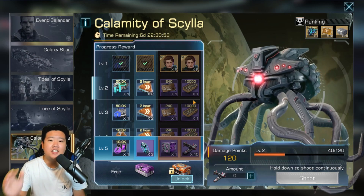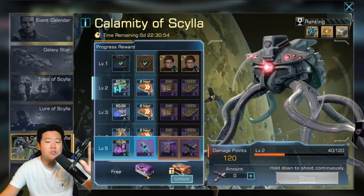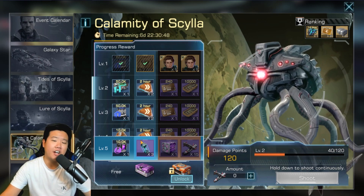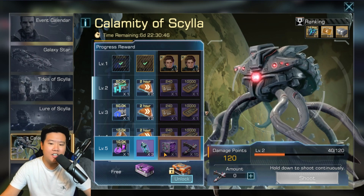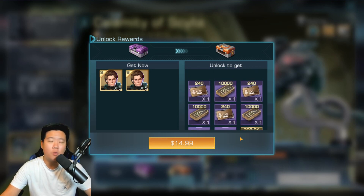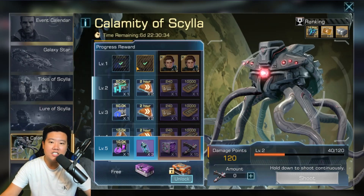Calamity of Scylla is an event where you get a lot of stuff. You have to make two purchases: first you purchase the first tier for about five dollars, then you purchase the next one for fifteen dollars. It will unlock some of the rewards once you've achieved certain levels.